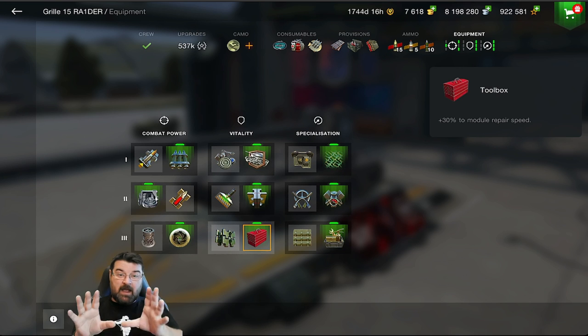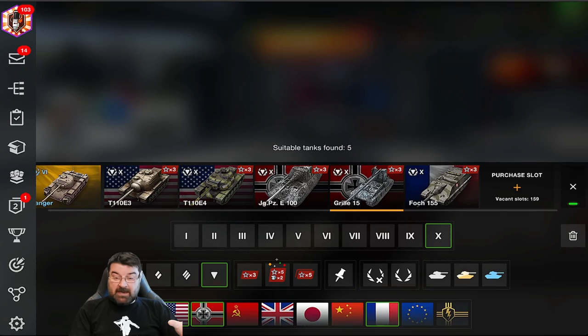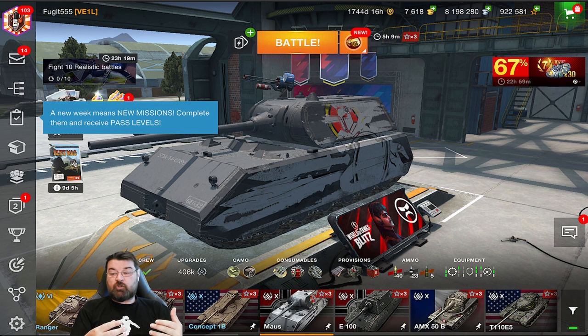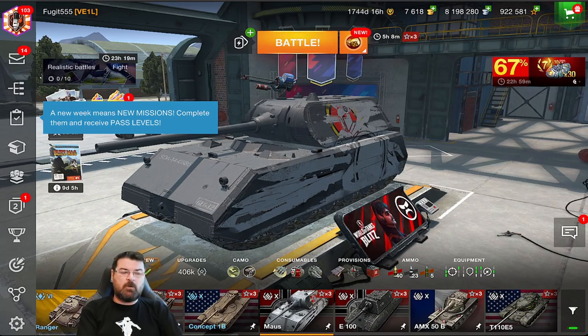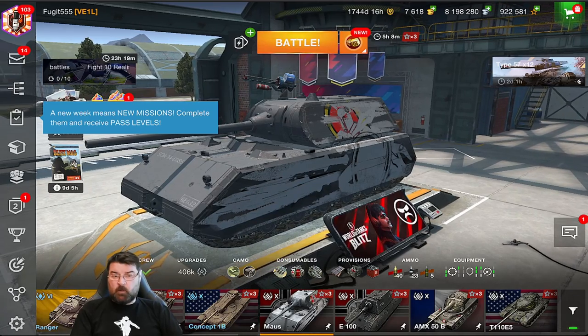For the Specialization slot I always use the Enhanced Hand Consumables which gives longer duration to consumables. That's my full loadout on the Grille, but remember each tank is different — on the Maus for example I use the Vertical Stabilizer, Calibrated Shells, and no Camo Net. You have to chop and change between equipment options to suit each tank, as that really does help your overall game. I hope this has been a useful overview.